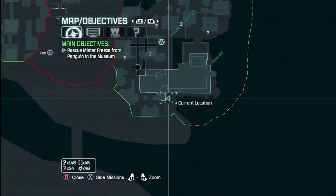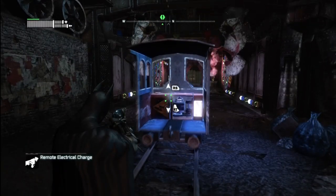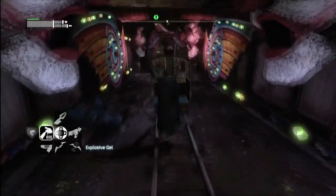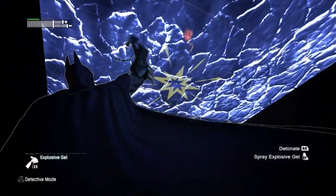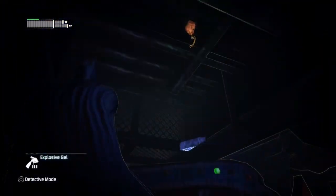Behind the Steel Mill on the lower level, find that little train car. Shoot it with the bat claw and move it forward. From there, climb up and use explosive gel on the roof. Then use the bat claw to grab the trophy.